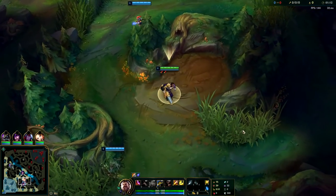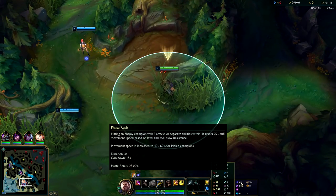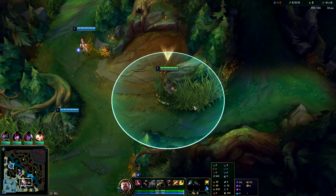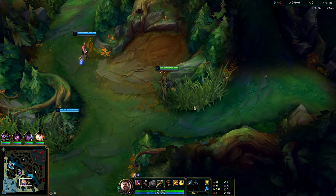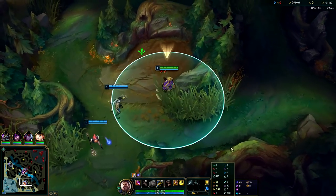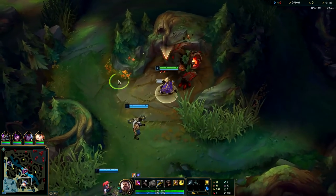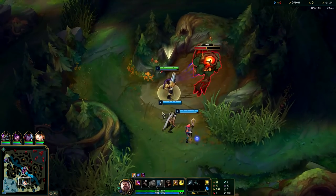If you want to see the exact runes and items, go to the very start of the video or look right here. Phase Rush on Graves is extremely abusive early game. A safer route is Fleet Footwork, but Phase Rush is just so strong for kiting right now — it's really the best option on Graves since they nerfed the Resolve tree. You don't want to go Resolve secondary anymore; you want to go the Precision tree secondary.